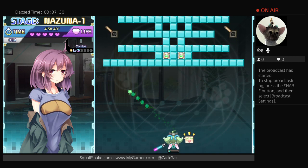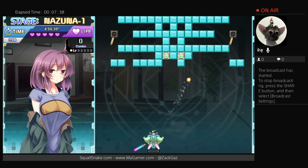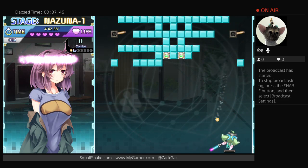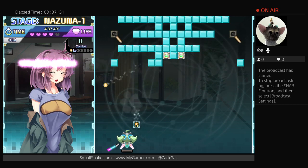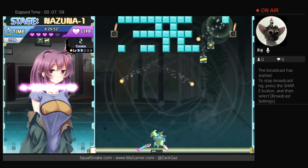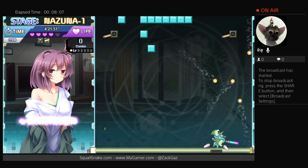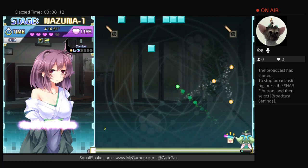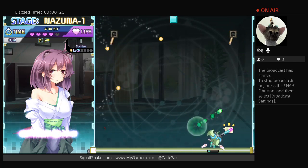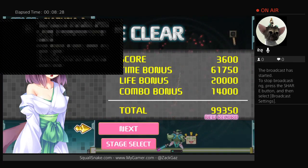Ready, go. A bomb — a nice bomb attack. This is what I'm talking about; this is how you make the game more fun — add the ridiculousness to it. One left. There we go, nice and quick. Got another trophy — Nezuna Stage 1.